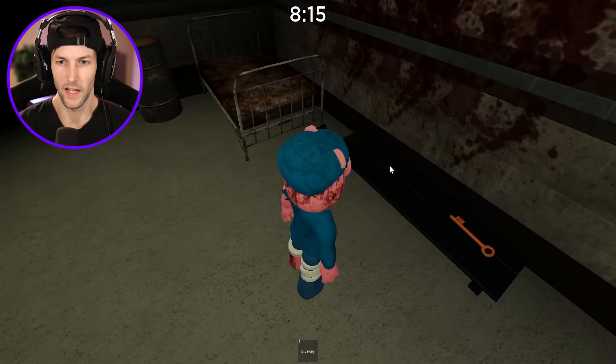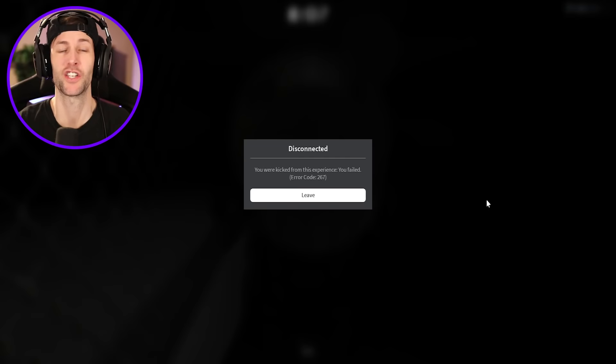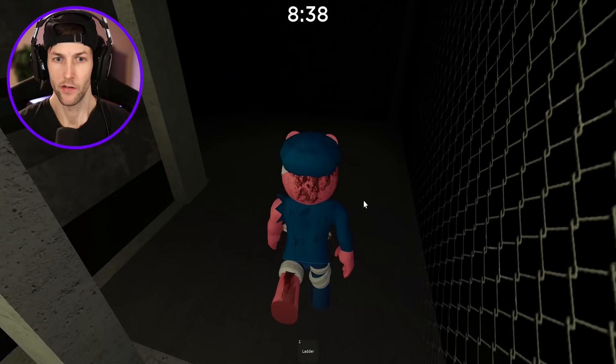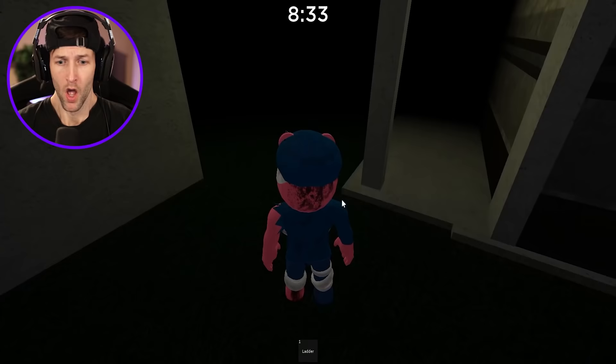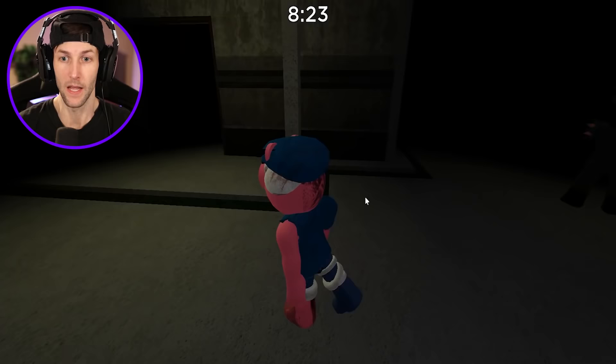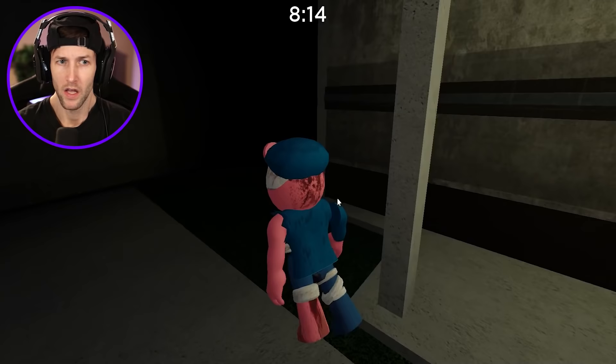I think he comes out after yellow door. He's up by the fire extinguisher, so I need to make sure I have the hammer. Oh my gosh, you can't see anything! He's right here, isn't he? Oh he's right there! This is way harder than I thought it was gonna be - just because you can't see anything. He's like playing hide and seek with me and I'm not going to win.